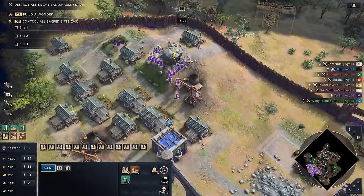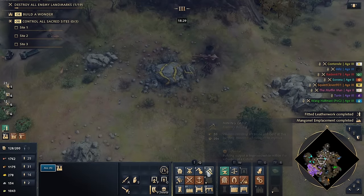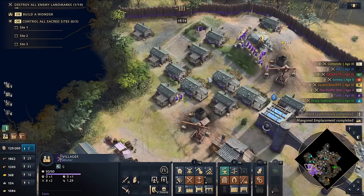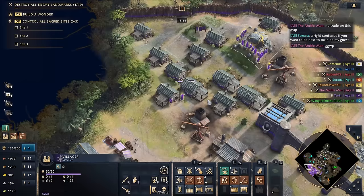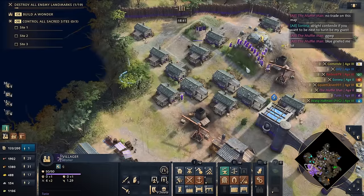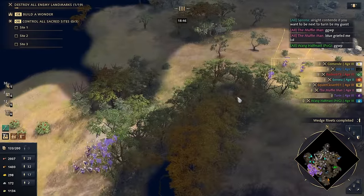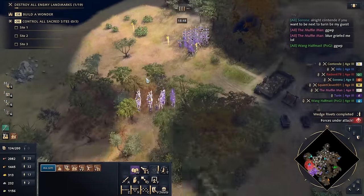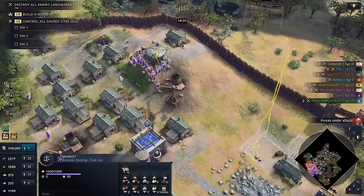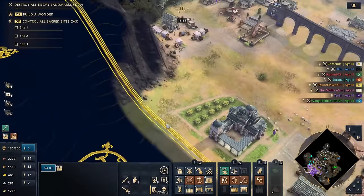Grabbing some of these gold villagers — barely any stone on the map though. Getting three relics with a 2-TC build is super lucky, or rather fortuitous — it seems like a lot of people didn't play fast relic grabbing. Looks like somebody's dead. Holy shit — the Chinese player is literally encroaching on my territory. We need to get these relics back and prepare for a potential war with the Chinese. Let's get siege workshops up.